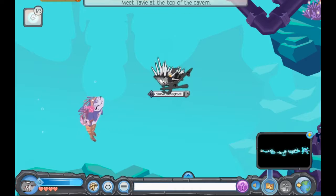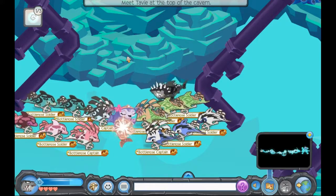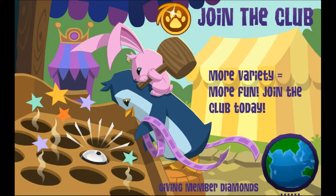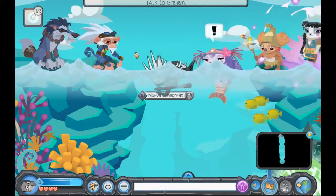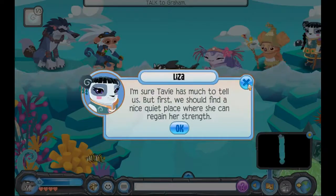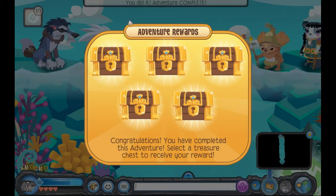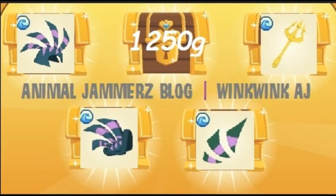So once you've done that, the adventure is pretty much finished. Tavi will escape her little cage and we'll be able to go. So I'll just put the rewards on screen right now. So here's the brigade helmet, here's the brigade armour, here's the brigade fins, and here's the brigade trident.